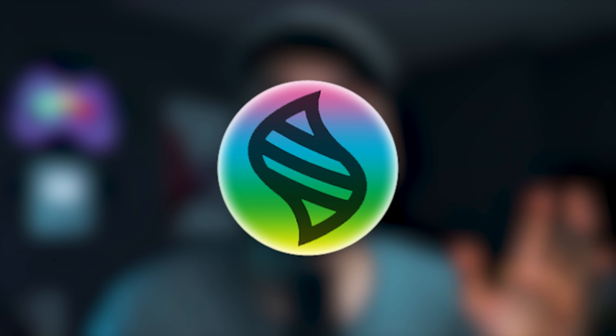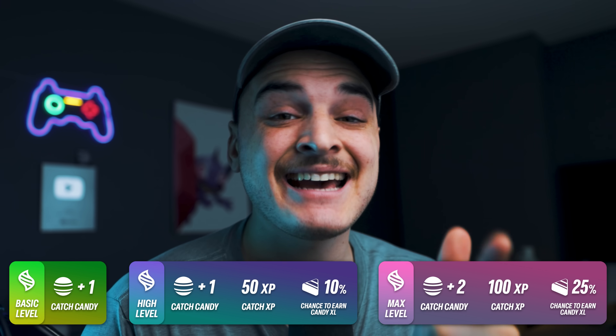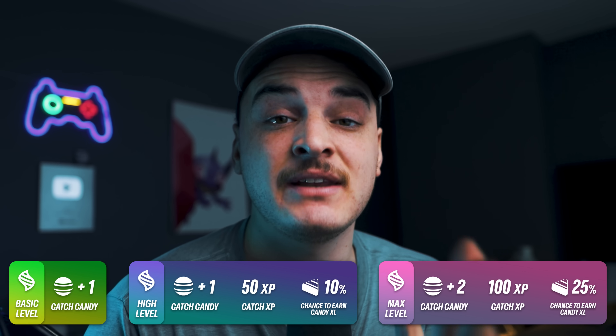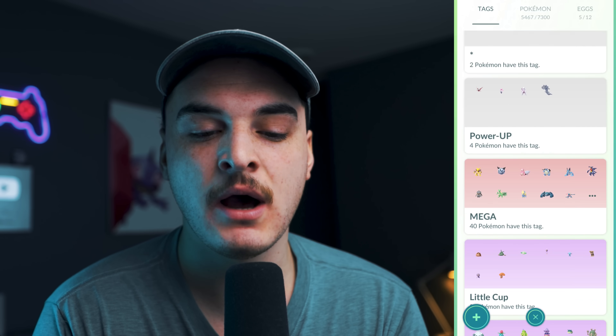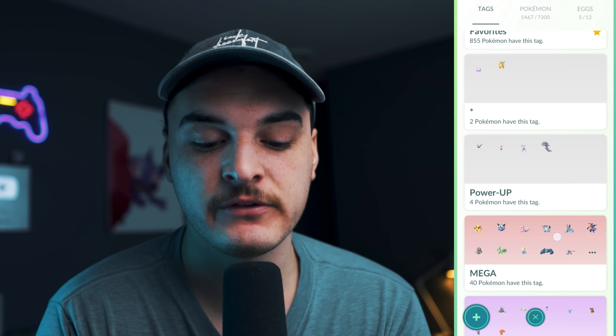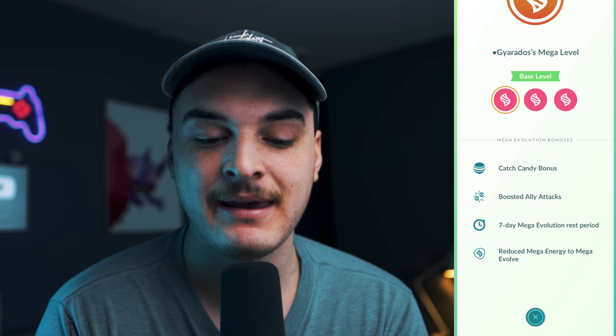Now let's talk about Mega Pokemon. Mega Pokemon in Pokemon Go, depending on the level, will get you more candies, XL candy, and XP for catching Pokemon of different types. But for this to be fully activated, you need to level up your Megas. You can come into any Pokemon that has a Mega form and click on the little Mega icon to see what level your Mega is. You get a higher level Mega by Mega evolving it every single day. I believe you have to Mega evolve it for about 28 days or a bit more than that to get it to max level.